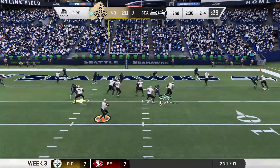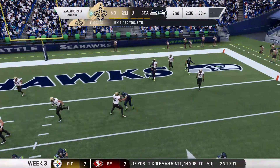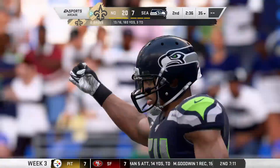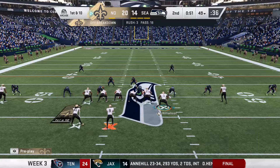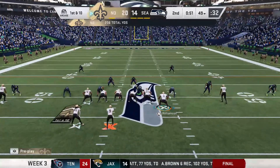Coach likes his chances and goes for two, but we do not get it — Drew Brees targets Zion and the ball is knocked down. We were taken off the field for the first two plays and the Seahawks did score on their possession, but there is 50 seconds left.